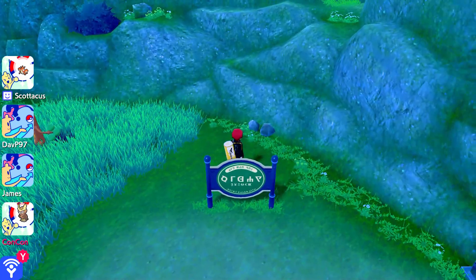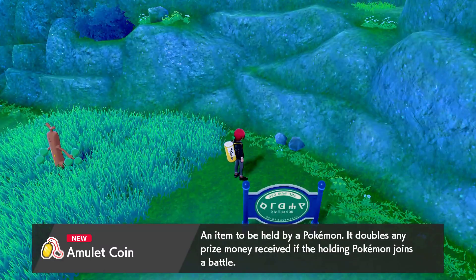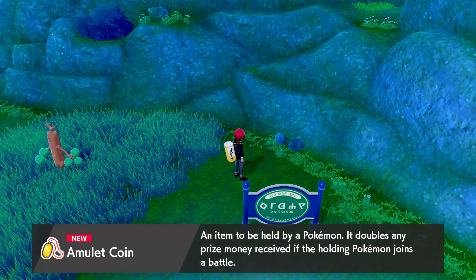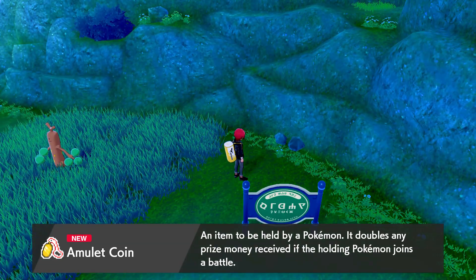You're gonna come around this sign here. There'll be a Pokéball here — it's gonna give you an amulet coin. It is an item that can be held by a Pokémon and it doubles all prize money that you win, as long as the Pokémon holding it joins the battle.